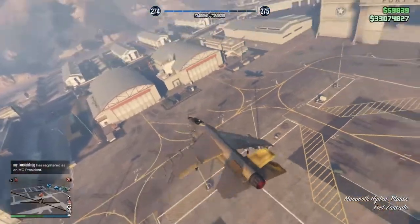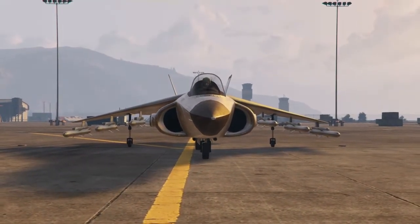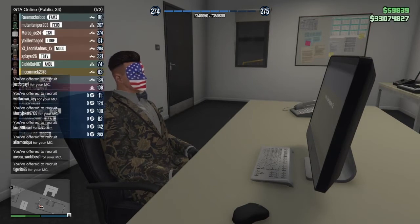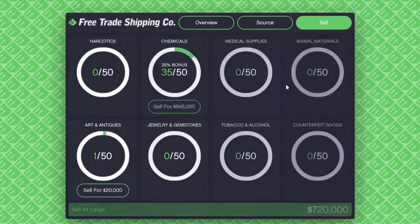Once you're done with the Headhunter mission, go back to your hangar and start the next sourcing mission. Remember, you have to source the same thing you've been sourcing — if you go for chemicals, continue getting chemicals; if you go for narcotics, continue grabbing narcotics until you fill it up, because of the bonuses.